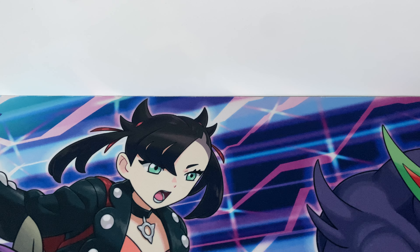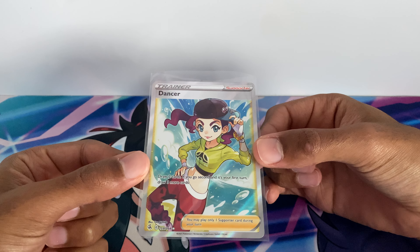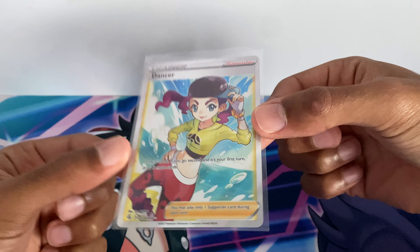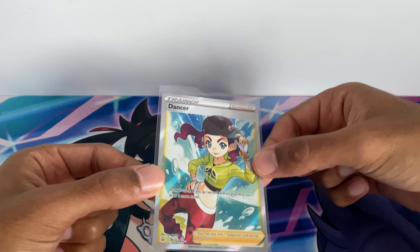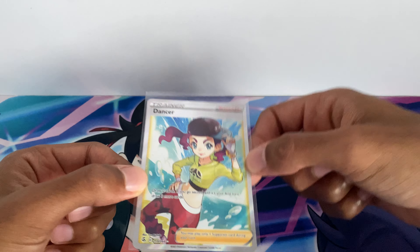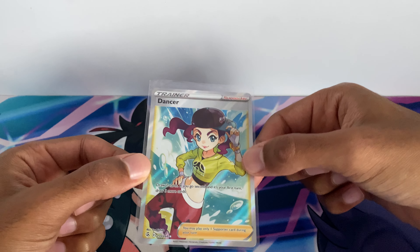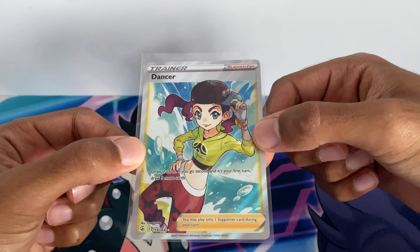At number seven, the worst card to play is Dancer. Dancer is a draw card which says draw two cards. If you go second on your first turn, draw three more cards, so you get like five cards in your hand. We have lots of other draw cards like Professor's Research, Lillie, Cynthia's Ambition, Cynthia, Judge, and the Snorlax starter, so that's why Dancer is at number seven.